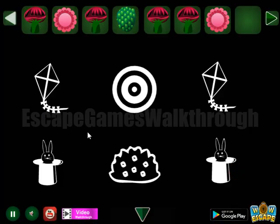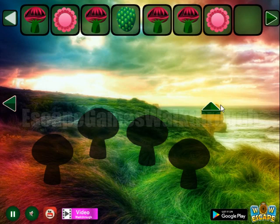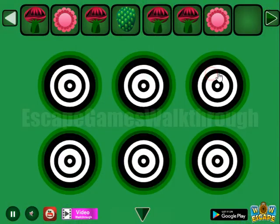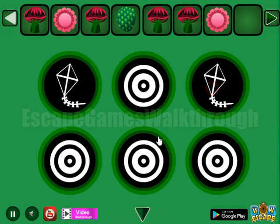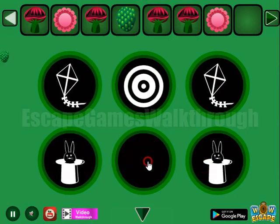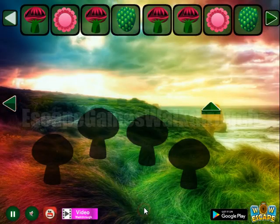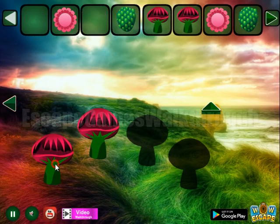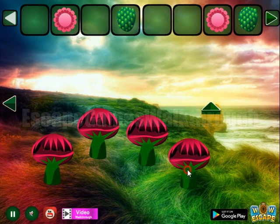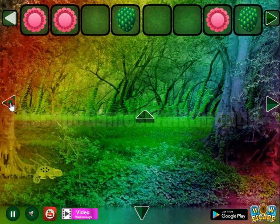Next, here's another hint — these images: let's select kite, bush, and rabbit in the head. One more green fruit. What else do we have? We have four mushrooms, so we've got the flower.